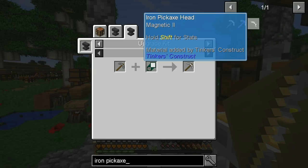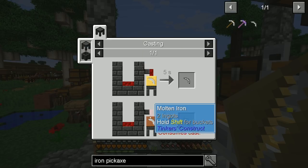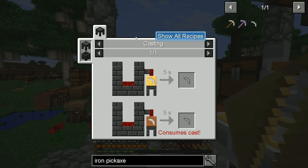The iron pickaxe head — it has magnetic too, apparently. That's interesting. Oh, and you can also make clay casts — that's also interesting. Magnetic, I think, means that it picks up materials around you.